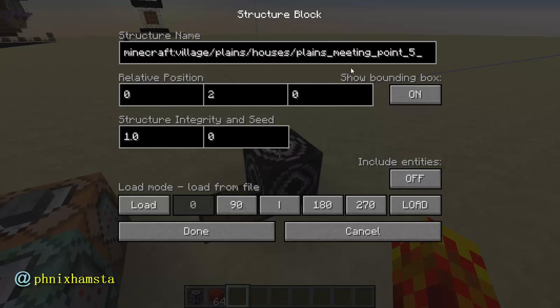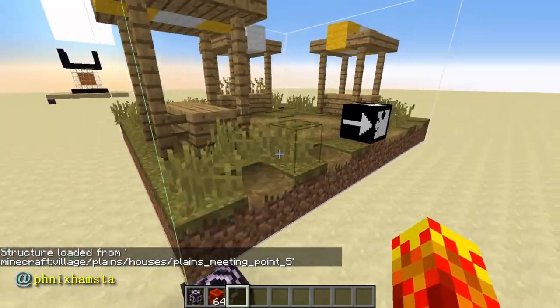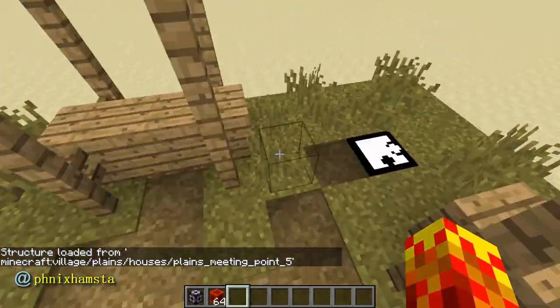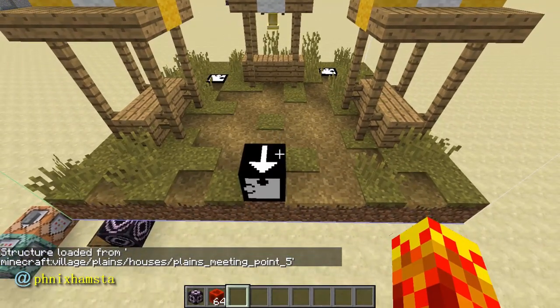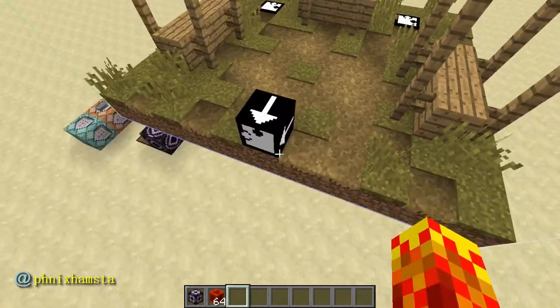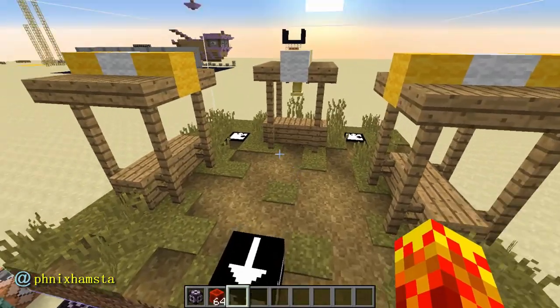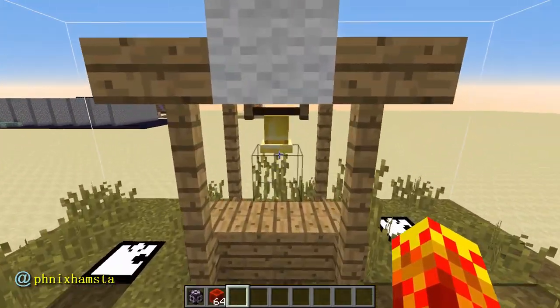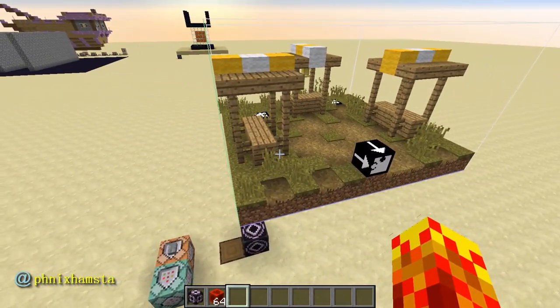For instance, this is the plains meeting point 5, which is the meeting point, and you can see that it is now loaded with the jigsaw blocks. I think these jigsaw blocks are now pretty easy to tell what they are — they basically allow the structures to determine the next set of structures. I don't know how to activate this yet, but I'm pretty sure this does nothing even if I activate it myself with a redstone block. So this is the bell, and it appears in the meeting point, so obviously there's not much to speculate here. The bell probably rings when there's something going on that is worth your interest.